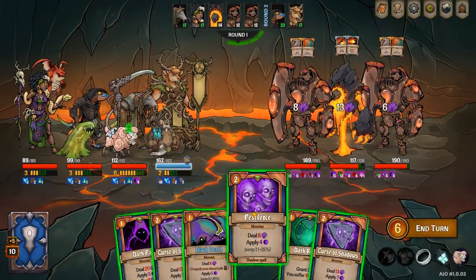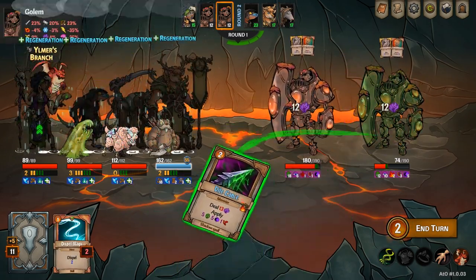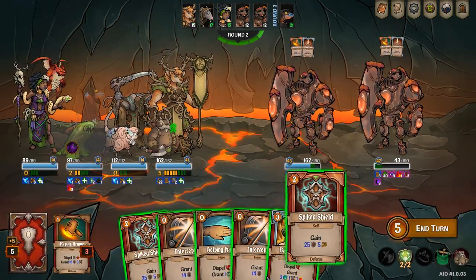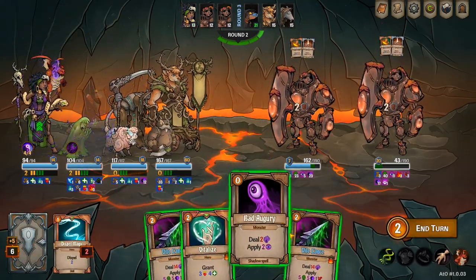Heiner's tankiness and his unique starting cards make him the best tank in the game. He's the only person who's able to get Taunt on Act 1 in high madness levels without getting lucky with card rewards or items in the shop. This means that he can really easily control these fights and manage all the damage onto himself, which makes a healer's life a lot easier.